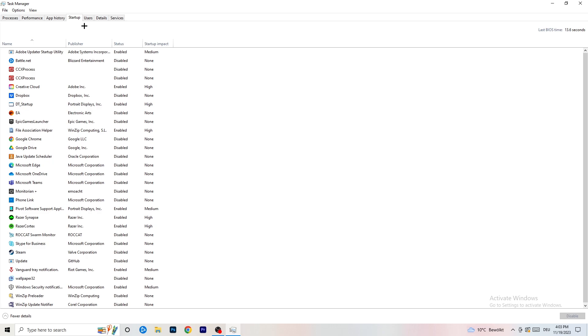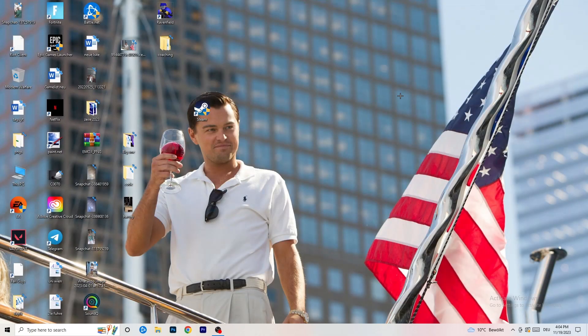Now click on Startup in the top-left of Task Manager. A lot of problems start here — if too many programs are set to launch when your PC starts and run in the background without you knowing, it will cause FPS drops, especially on low-end PCs. Go through the list, right-click programs you don't need, and click Disable. Then close Task Manager.